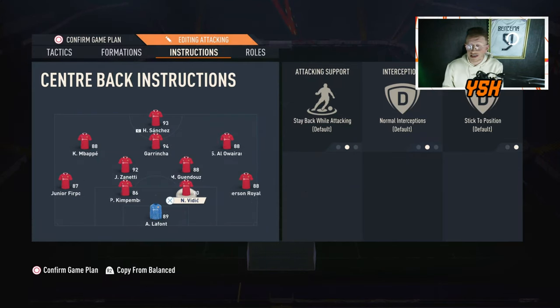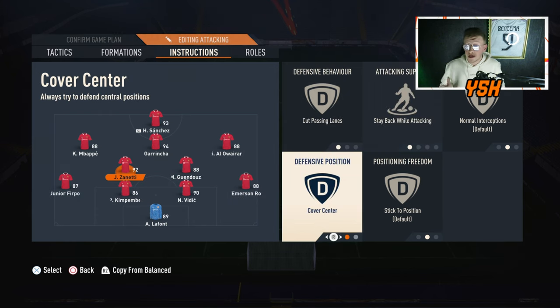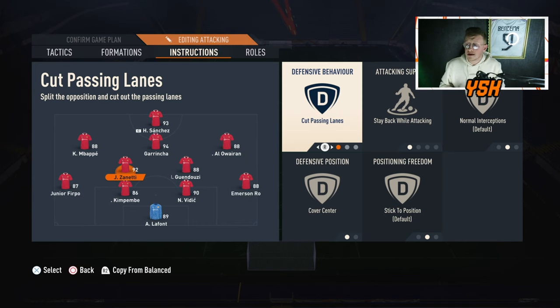For the CDMs: the one with better defending and physicality plays as a proper CDM — he stays back while attacking and won't help in attack at all. You need a player with great physicality, defending, and a high defensive work rate. I recommend medium-high work rate. His instructions: Cut Passing Lines, Stay Back While Attacking, and Cover Center. Cut Passing Lines works absolutely great in game, though you can use Balanced if you prefer.